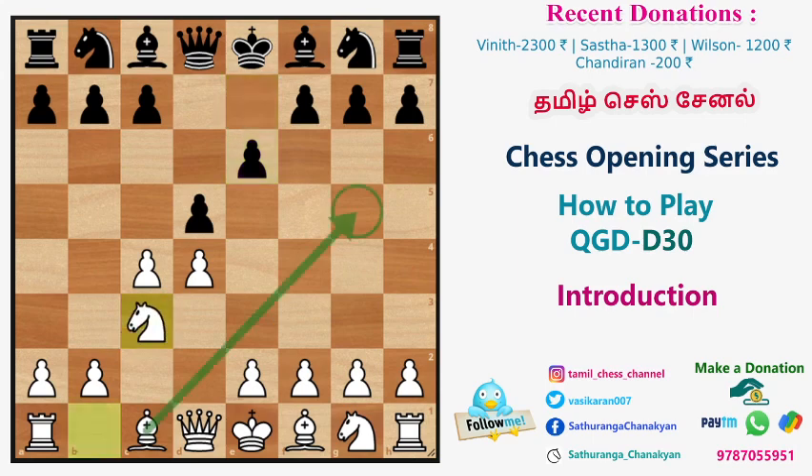After c3, black plays e7 — this is the Altarasta variation. In Queen's Gambit Declined, black is at a disadvantage from the start. The main disadvantage is that the light square bishop is stuck, blocked by e6, just like in the French Defense. So e6 is a disadvantage.